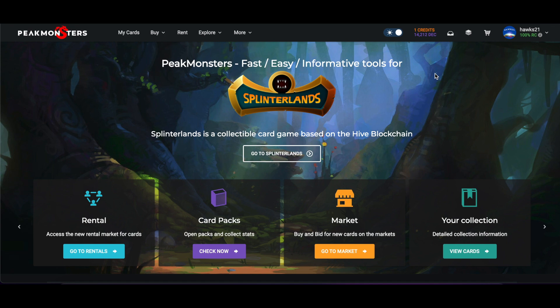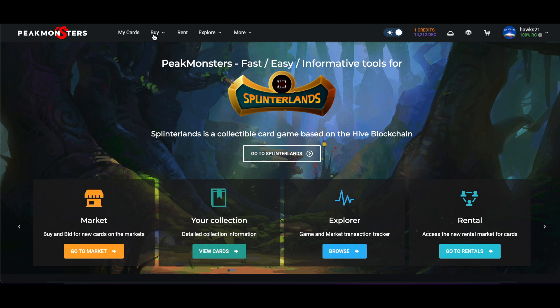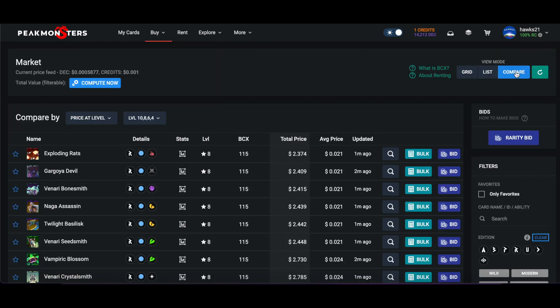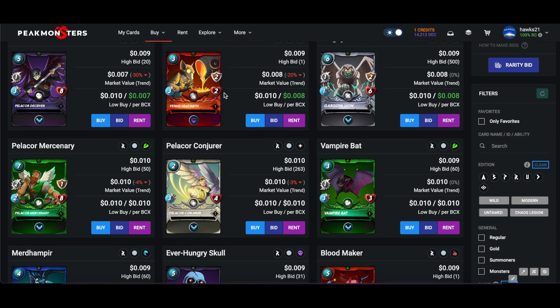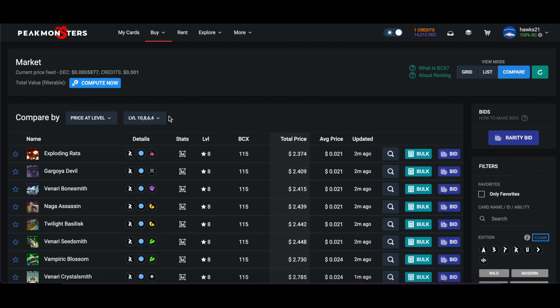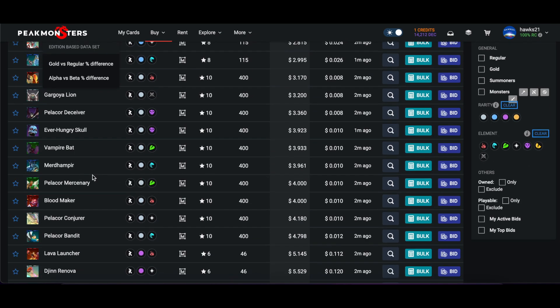Here's how you get there: you go to this top tab 'Buy' like you normally would, then hit 'Compare.' Let me show you how it normally looks when you come here - this is what you're all familiar with. Up here in view mode, if you hit 'Compare' there's a lot of cool stuff you can play around with - all different ways you can compare different cards.